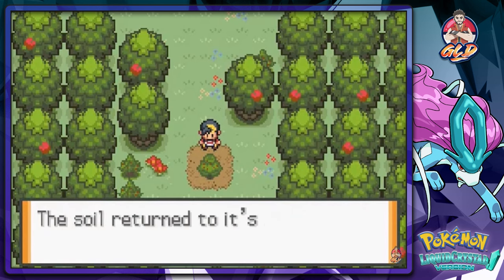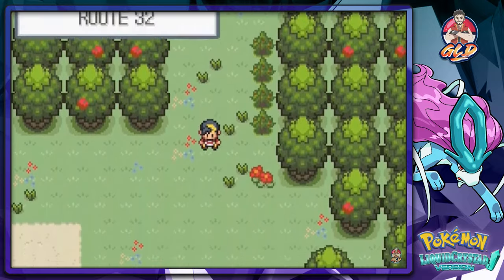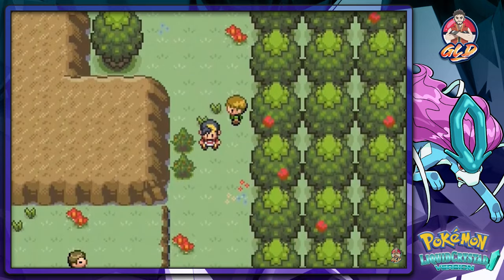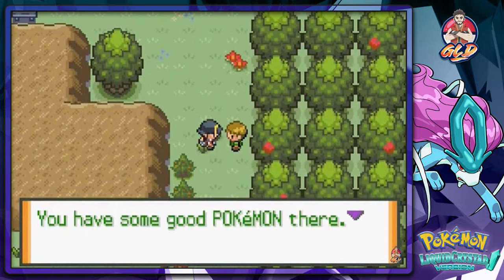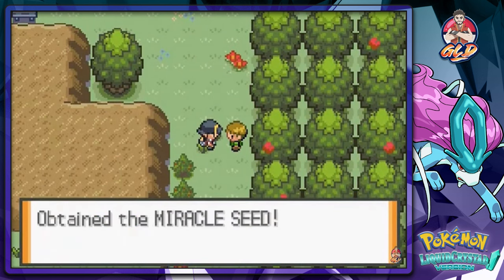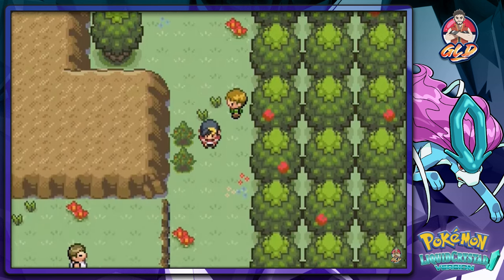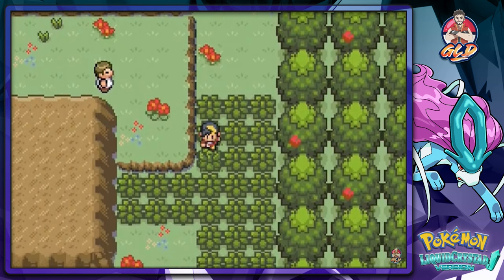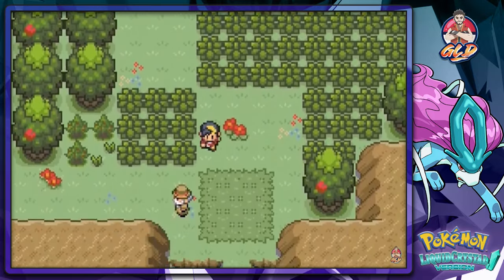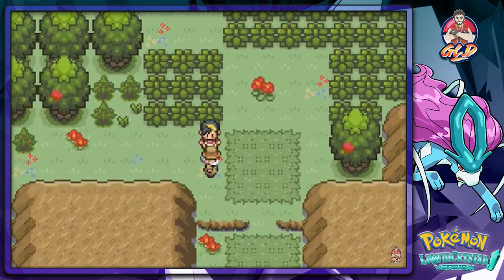Last episode we got ourselves a Pokemon egg, and we won our very first gym battle which is always good. Now let's talk to this guy — he's a trainer heading to Violet City's gym, and he'll actually give you a Miracle Seed, which is very helpful for Grass-type Pokemon. Something I discovered is that you can find more interesting Pokemon in this route than in the original versions, and I have my eye on quite a few.